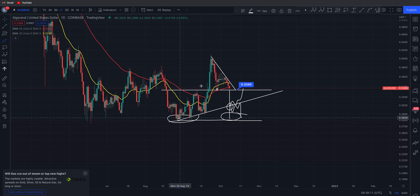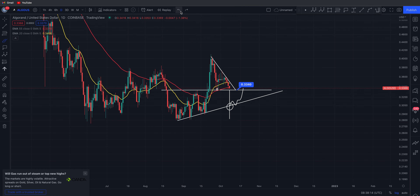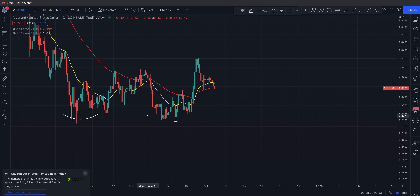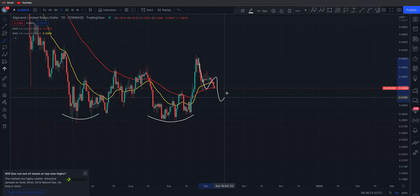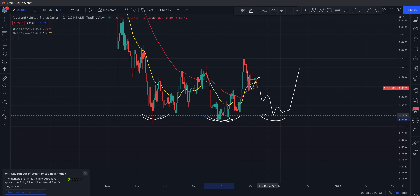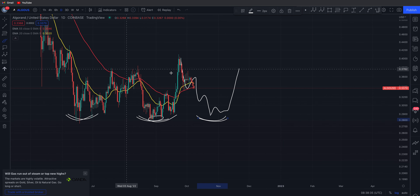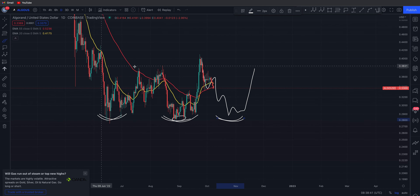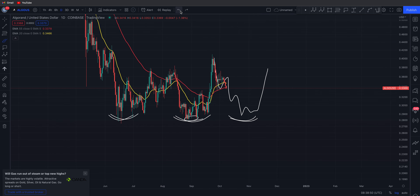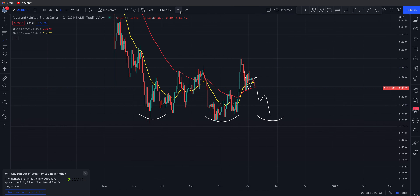If we did do something like that — come down and retrace back down — as long as you hold 28 cents, you could be coming in for a triple bottom. That would still be bullish: one point of contact, two bottoms, three bottoms, and then you start to retrace to these levels of resistance and break out. At the moment we're still in a ranging pattern until we get a breakout — either lose 28 cents to the downside or break above 41 cents.